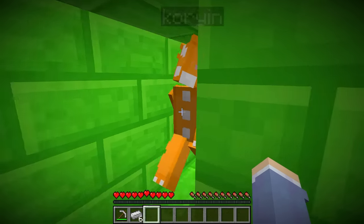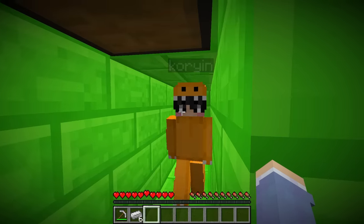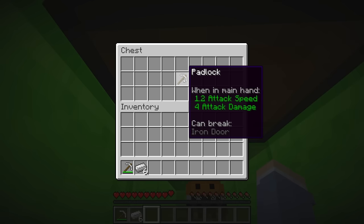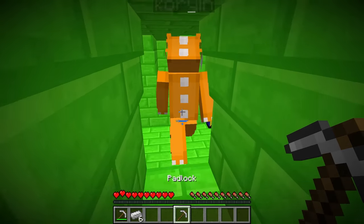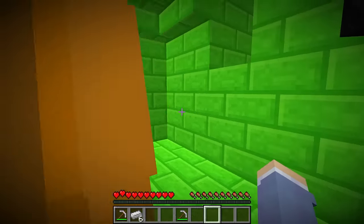That's super smart, Cory! Yes, I made it! Let's see what's in here. Oh, it's a hidden chest — they tried to trick us, but it's right here. It has a padlock. It says 'can break iron door.' Cory, I think I've seen an iron door before. Follow me — yes, we can just break out now!